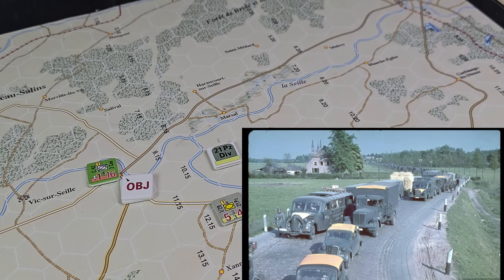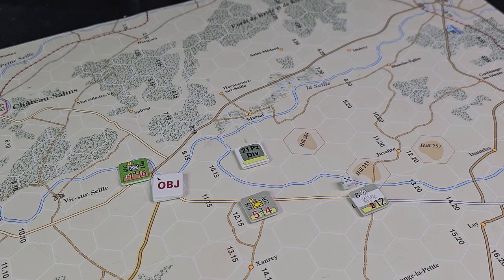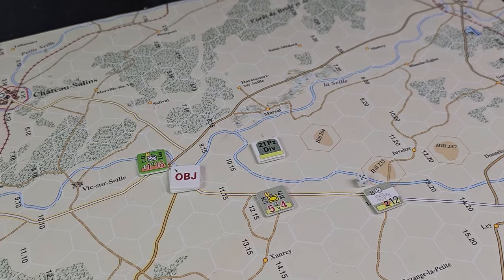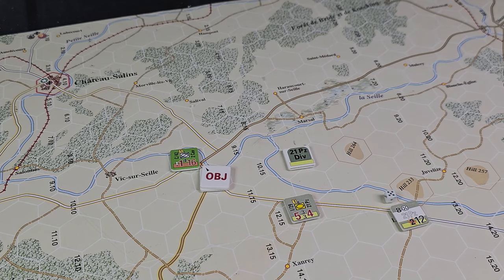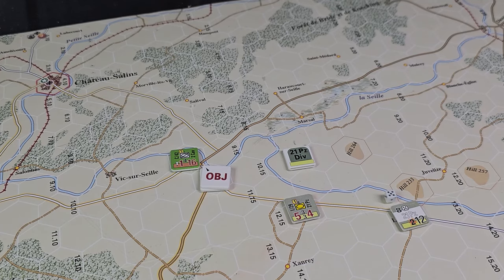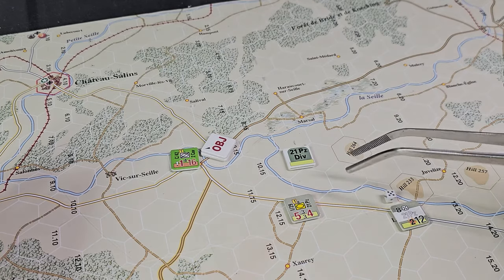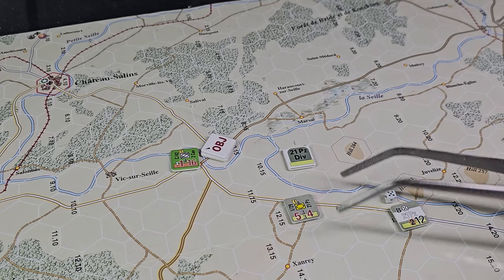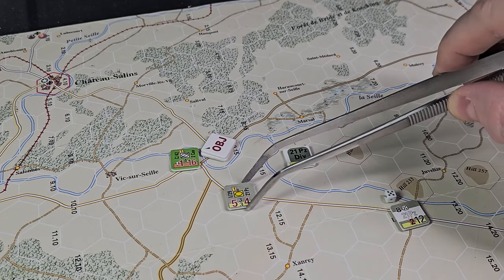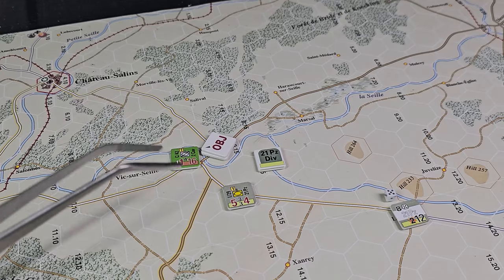The safe path is the command radius plus five hexes — I don't think I need to worry about that here. We're going to flip him at the beginning of the activation and go ahead and move. I just want to get within range two. His deployed range becomes three. I'm going to move him like so — we're down to four movement points, one and a half, one — we want to get right about there and do an engagement shot here. I hope I'm doing this right.